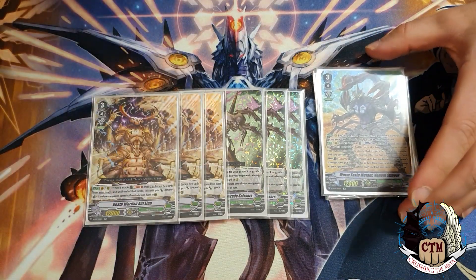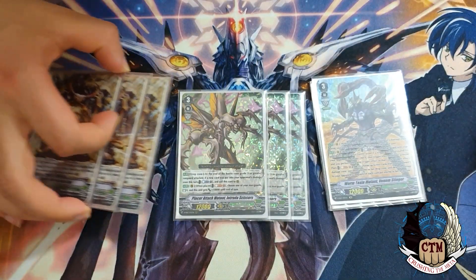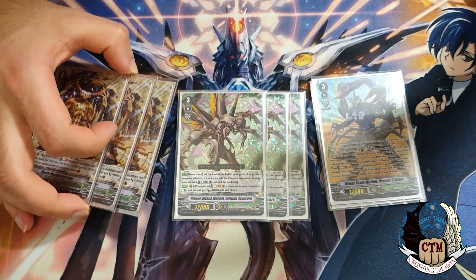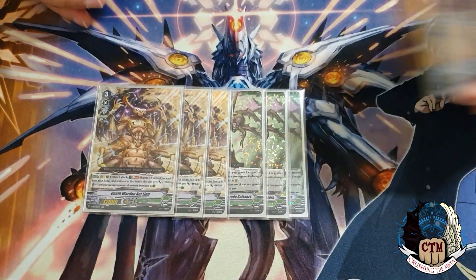To fill out the Grade 3s, we play three copies of the new Scissors and three copies of End Line. We keep playing End Line because he works very well with SOA — three-on-three is good when you want to rush your opponent to kill. This combination of Scissors and End Line complements SOA nicely.